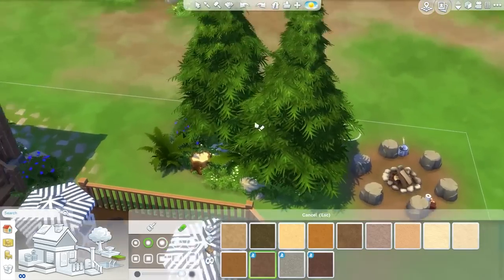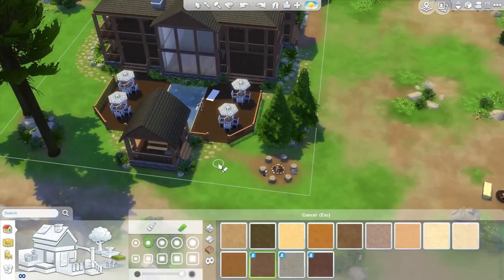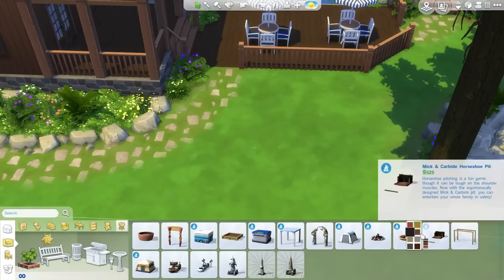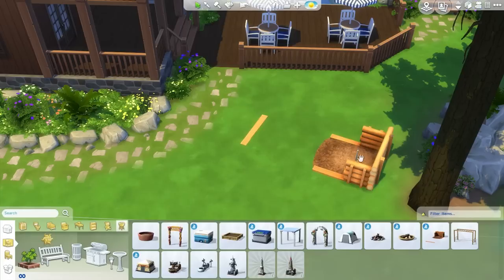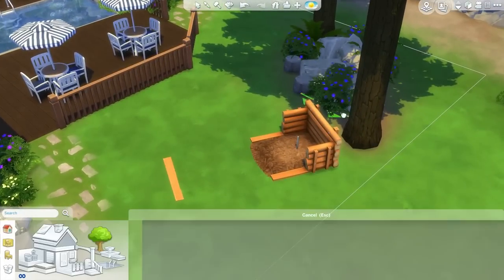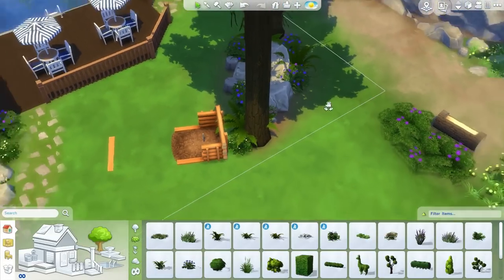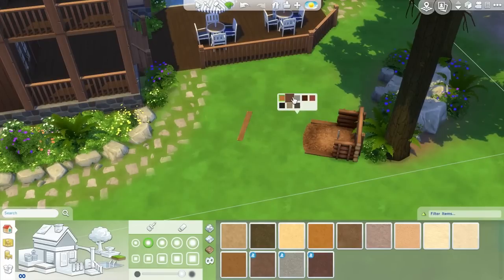I just got done redoing the plants right here — it doesn't look that different but I do think it looks a little bit better. I'm not going to put any more plants in over here as I feel it's not really necessary. Over here is where I'm going to put the horseshoe pit — it's really the only spot left that I can put it. I'll put it down first and pick the color, stick it right here rotated towards the path, and have it right in front of the tree. I think that would look pretty nice.